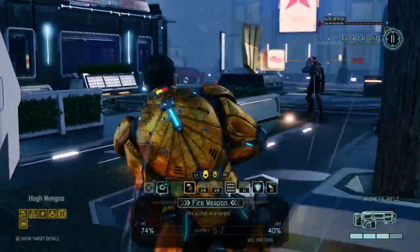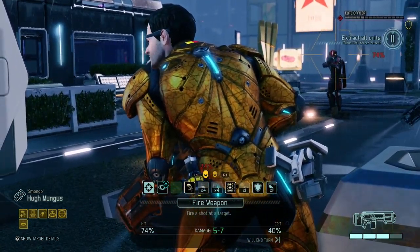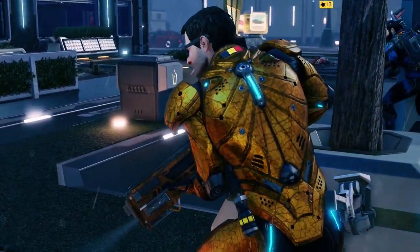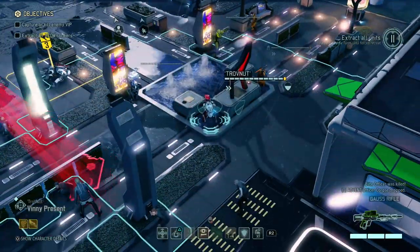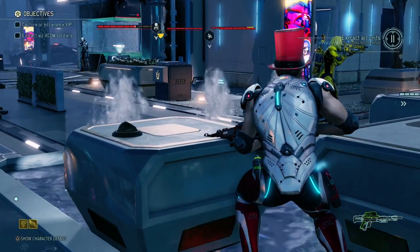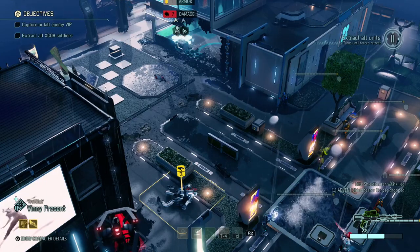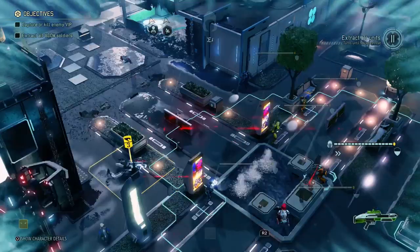She misses that completely but destroys the last bit of cover that was left. We still have a few troops left. 74 on the officer might be a good idea — there we go. Thank you very much, Hugh. And then of course the sniper rifle on the shield bearer, hopefully killing him. I need to do 7 damage to kill him, and there we go — it was even 8, because the armor blocked one. That was very good.